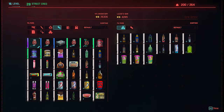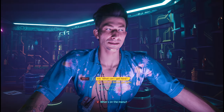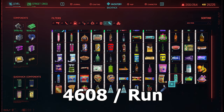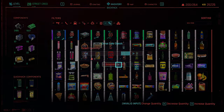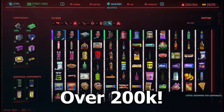At Lizzie's bar it's a bit different. You get 468 common components and 216 uncommon components, which is a total of 4,608 eddies for one round. That's a big difference — at the Afterlife club you get around 150,000 eddies per hour, while at Lizzie's bar you get over 200,000 eddies per hour.